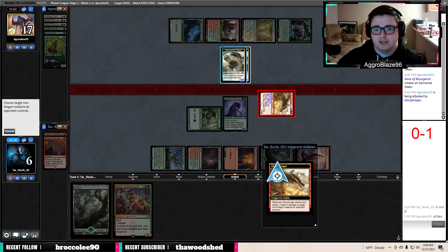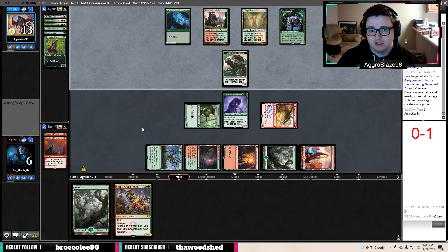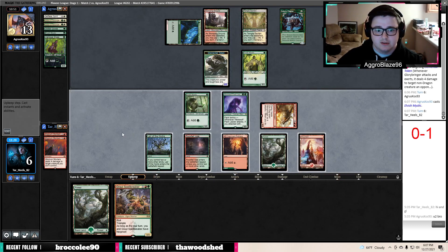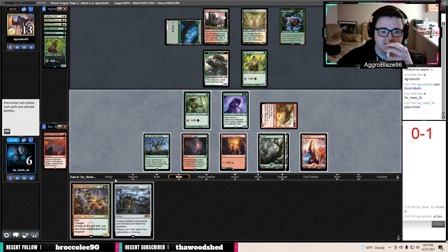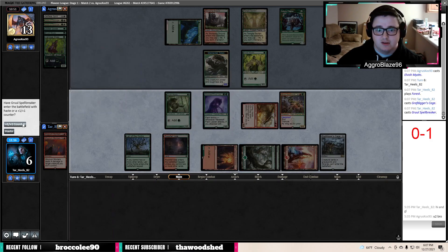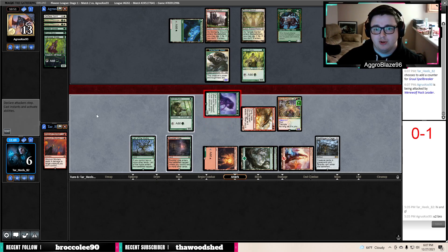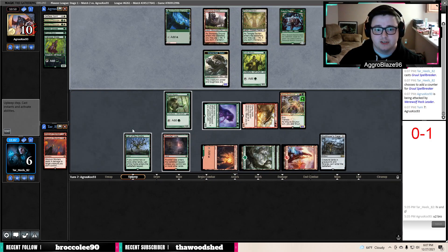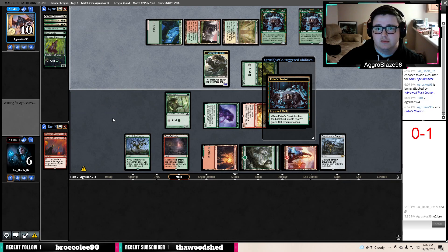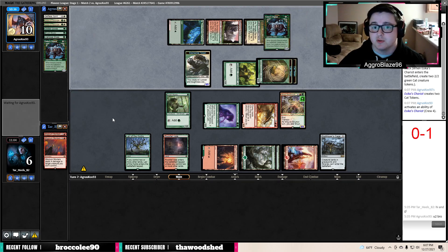Play Cage, give it the 1-1 counter. If they're willing to trade both of their guys for this, I'm okay with that. We'll put our opponent to 10 and say go. Chariot number 2 — they keep the first one so they can actually attack with it. I assume they're going to make a copy of this token.